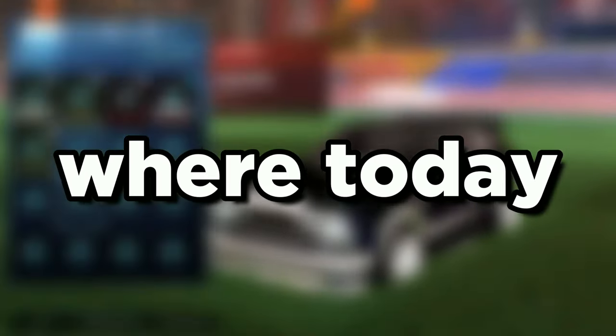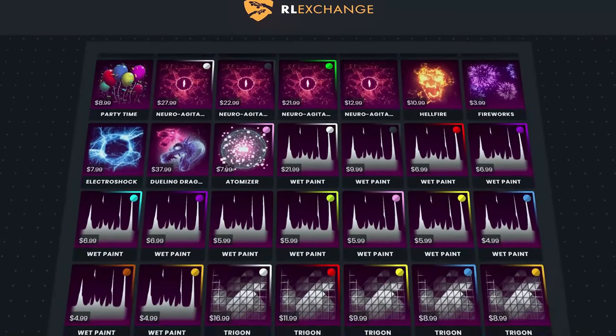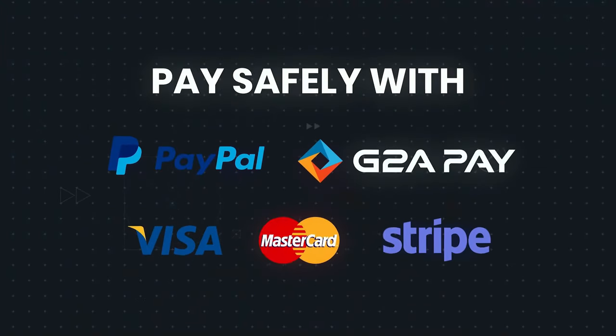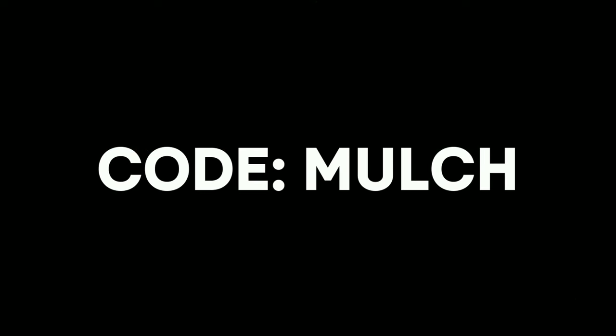Hi guys, mulchmite128 here and welcome back to another video where today I'm going to be showing you how to get a black car on Rocket League. But first, thanks to RL Exchange for sponsoring this video. RL Exchange is a secure site for buying Rocket League items, credits, and bundles on all platforms for amazing prices. The site has a wide catalogue of items and amazingly fast delivery. Make sure to use code mulch for a discount on your order.